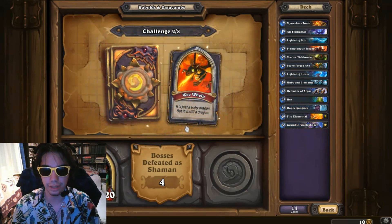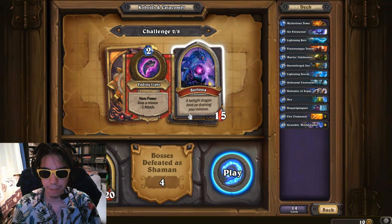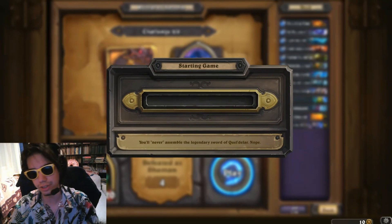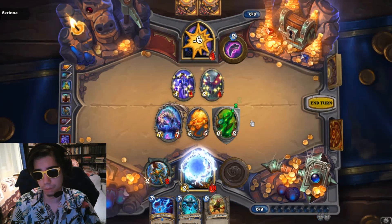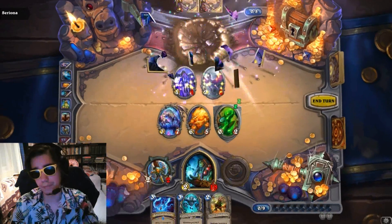Let's see the second boss. Seriona — a Twilight Dragon bent on draining your minions. Hero power: give a minion minus one attack. Here we go! Seriona defeated — yeah, here we go!